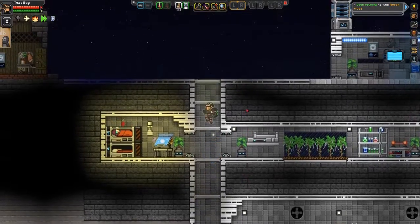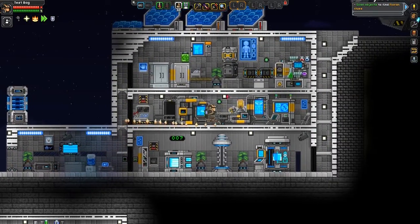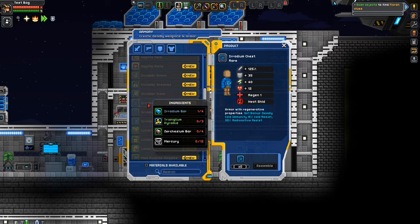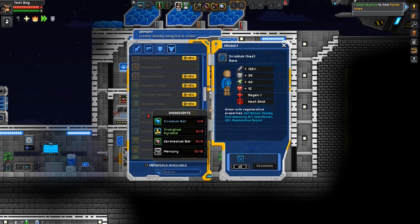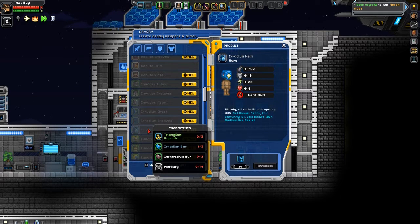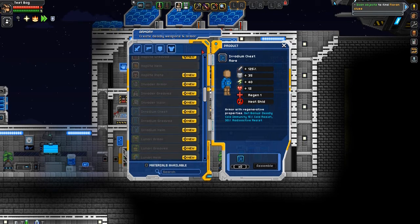I'm going to look at what we got from smelting those materials and buying them, and then we'll go on from there. I think I found out the progression — I could just buy the iridium. I know where I can get triangulum and pyramids with the armor I have now, and the xerxium and mercury isn't an issue. I'm going to get all the materials and build a full set of iridium armor. Iridium bar — so three, six, ten bars — so I need twenty ore. That's going to be really expensive, but I'm going to do that.